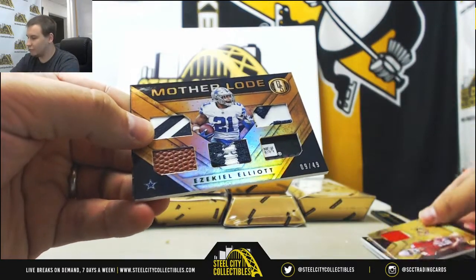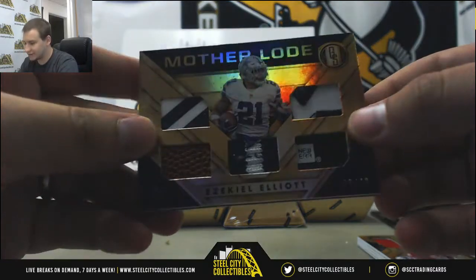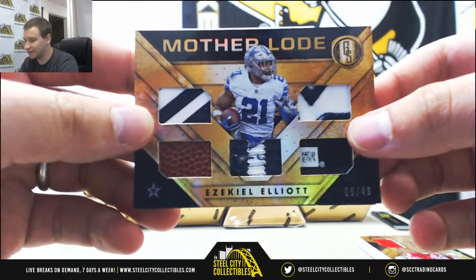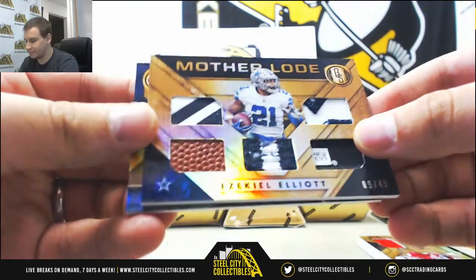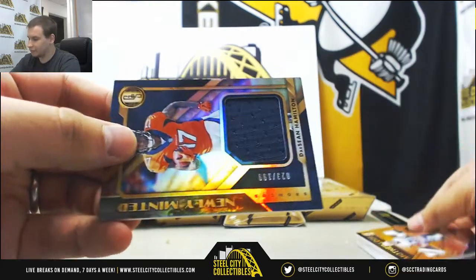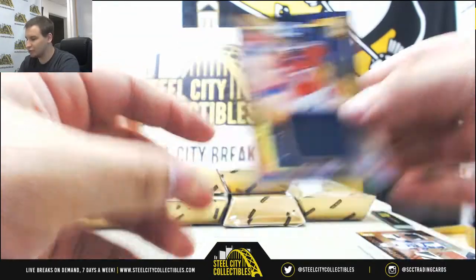Nice one for the Cowboys — Motherload, five-way relics, some patches, some tags, a football. 9 of 49, Ezekiel Elliott. Another cool hit right there. And for the Broncos, Jersey Relic 199, Deshaun Hamilton, newly minted.